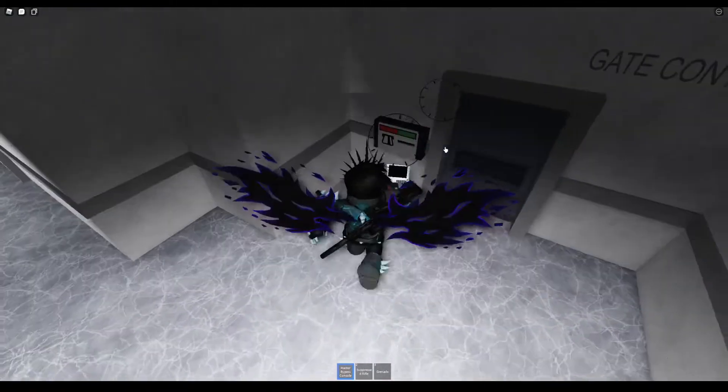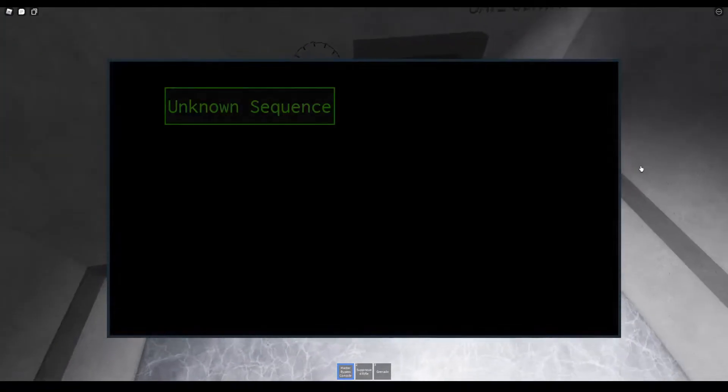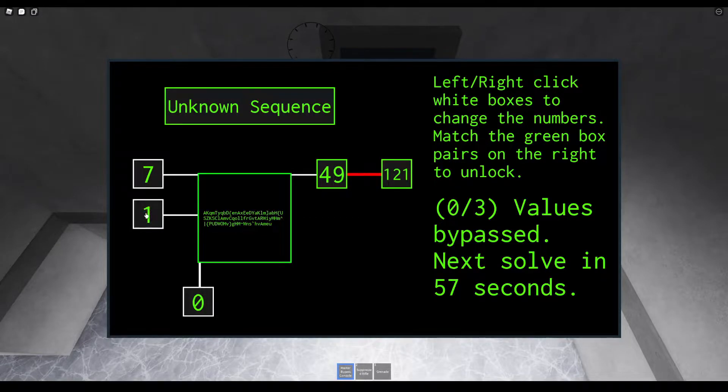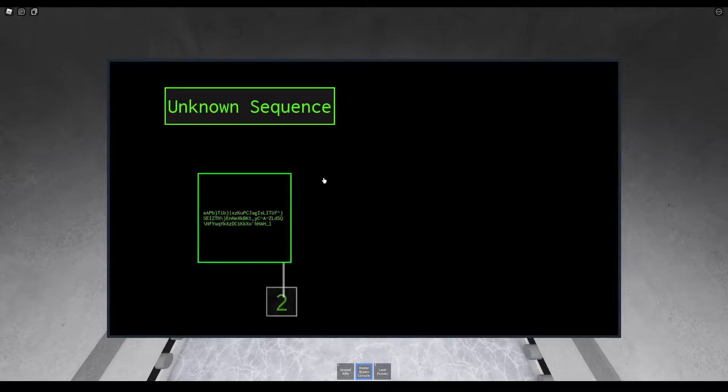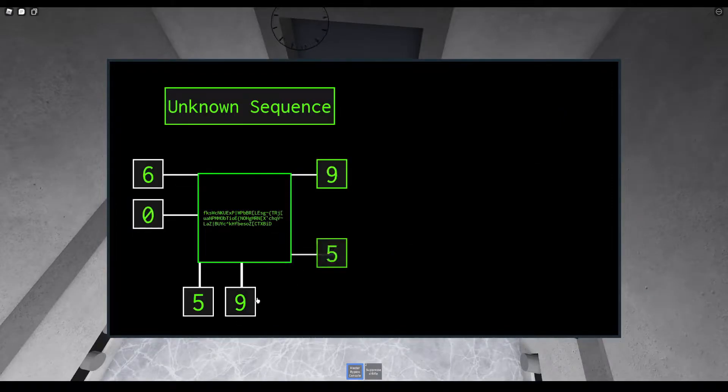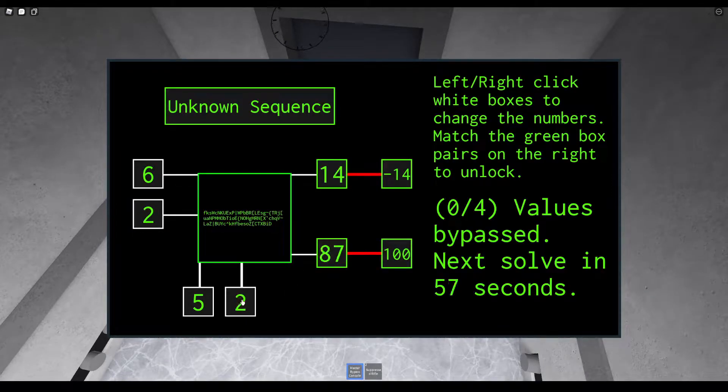The next and most common security measure are locked doors. They aren't dangerous, but they are everywhere and must be hacked to get them open, unless you have the correct level keycard. The hacking difficulty varies depending on what level the door is — the higher the level, the harder it is to hack. The algorithm is completely random on every hackable thing and it changes with every new game, so it is impossible to memorize the correct numbers beforehand.